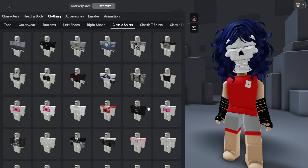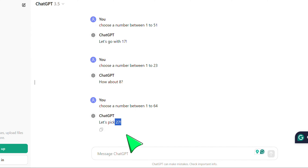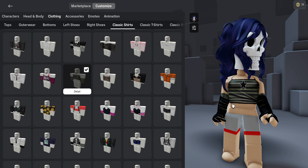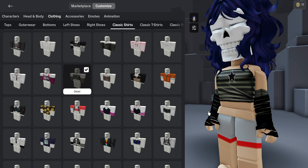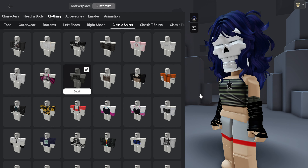Next is classic shirts. ChatGPT picked number 27. These are not bad. The sleeves match with the green shirt because it has black in it. The hair also kind of matches. Just a skull.